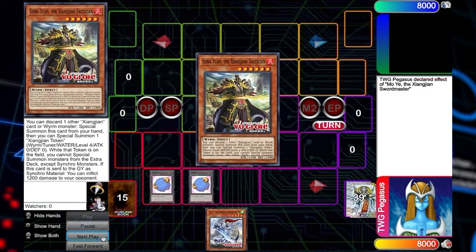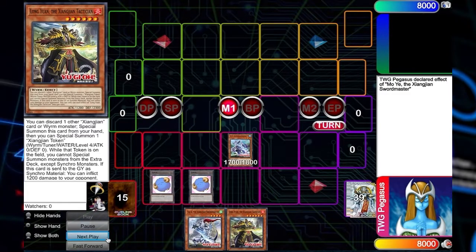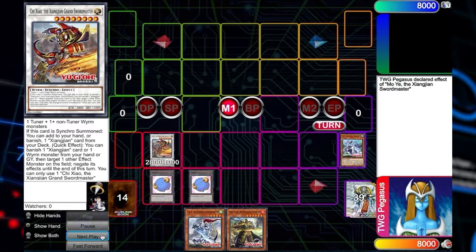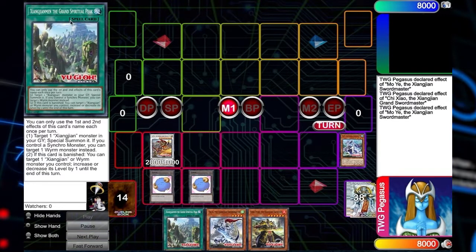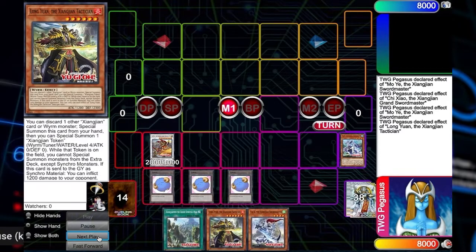Being able to normal summon, reveal a worm, and then special summon — the same way you start off the last combo, you special summon the synchro. And then from there the two chain together, one being able to add a card or dump a card. This time you're going to add the Zhang Zhang, the spiritual peak, which is the themed monster reborn, as well as draw a card. These tokens in the spell and trap zone are showing the blank cards in your hand.